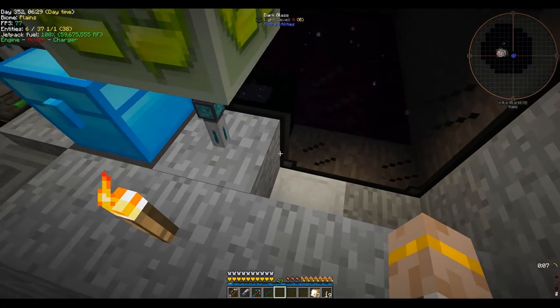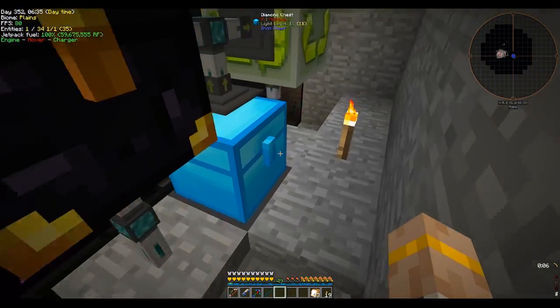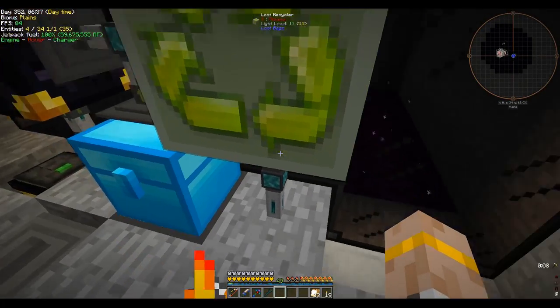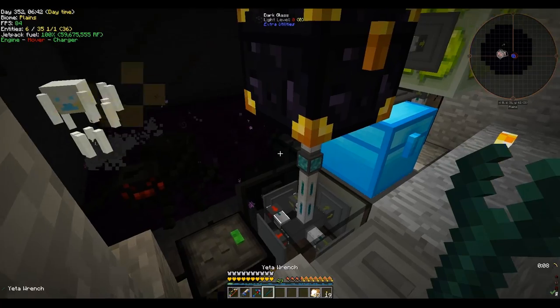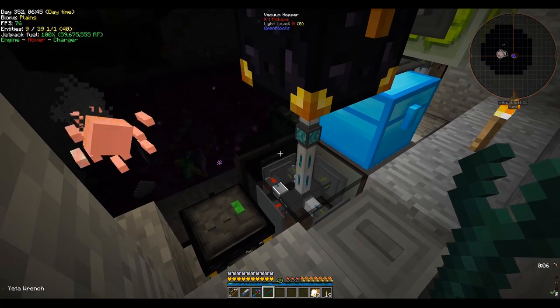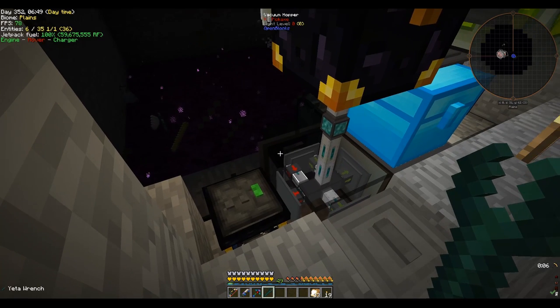I'm standing over here because if I move over this way, the fan starts moving me, as you can see. Anyways, I devised this relatively simple way of handling all the different items. It looks complicated, but it's pretty easy. Basically, all of the items and experience go into the vacuum hopper here.